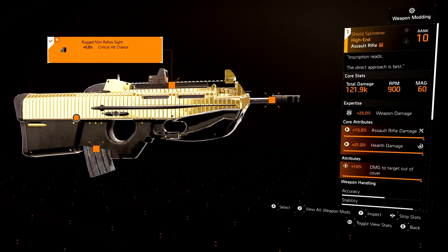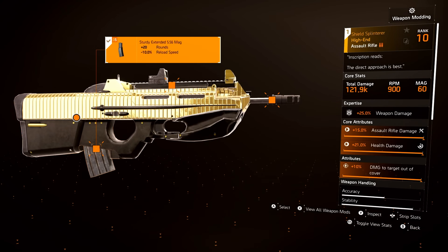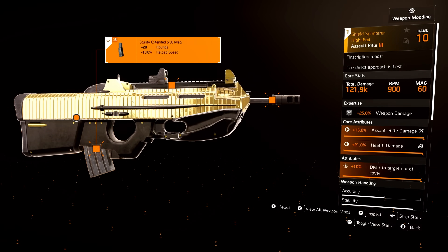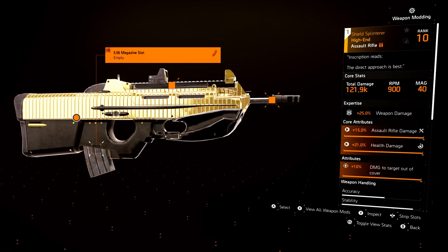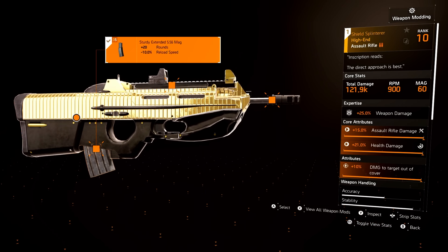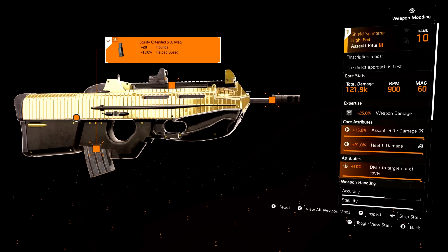On my Shield Splinter, I have crit on my muzzle and on my optic. For the magazine you have to have the plus 20 sturdy extended round. I see in the comments people saying their Shield Splinter is only at 50 or 40 rounds — that's because if you take the magazine attachment off, yeah it does say 40 rounds. You have to make sure you have that sturdy extended to get up to 60 rounds. Upping the RPM and the magazine size really made this weapon shine, especially with Perfect Optimist. Upping it to 960 RPM — that's the sweet spot.